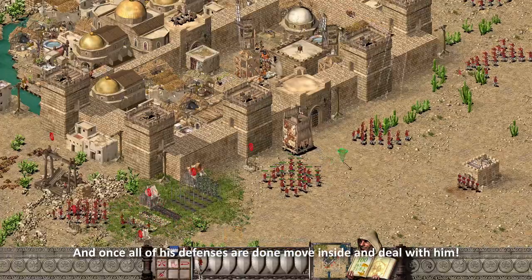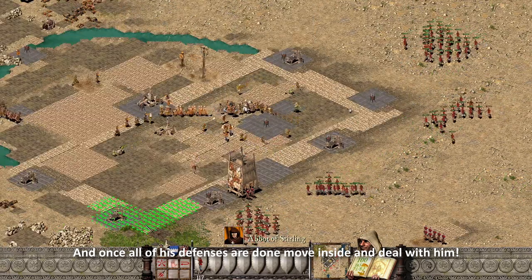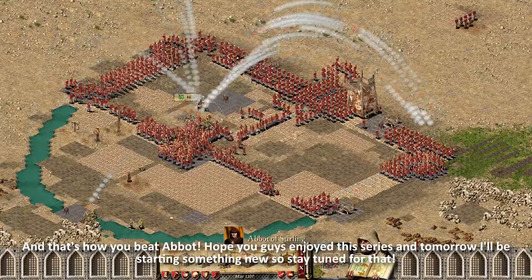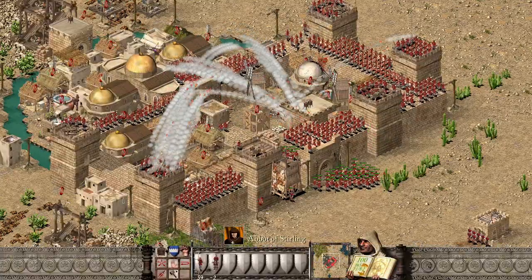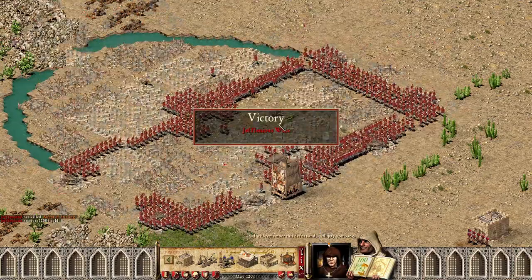And once all of his defenses are done, move inside and deal with him. And that's how you beat the Abbot. Hope you guys enjoyed this series — tomorrow I'll be starting something new, so stay tuned for that. Thank you.